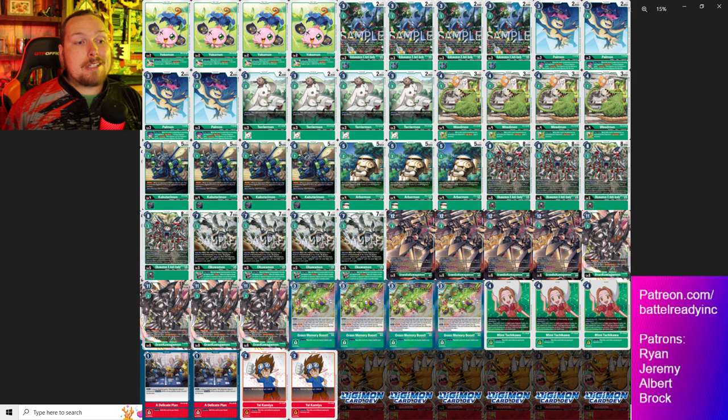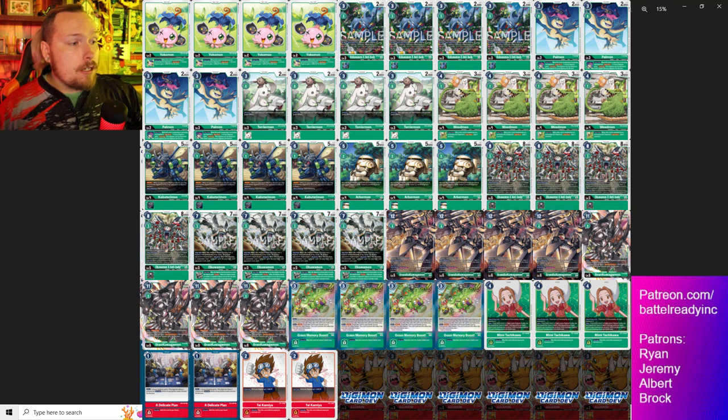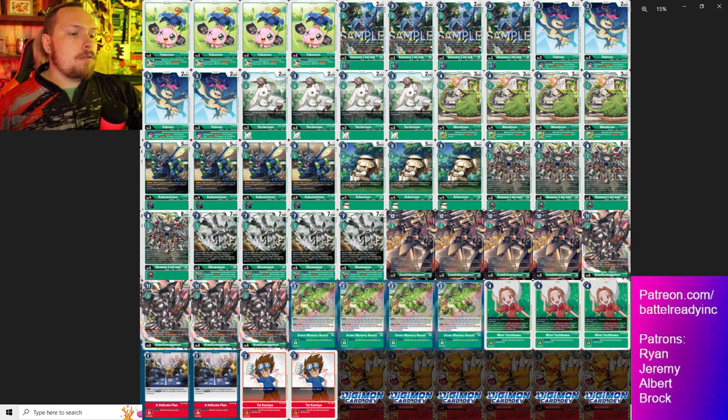That reduced evo cost is super important - zero memory to evo on top of Akuamon means you can keep the regular Akuamon with that piercing inheritable. You can Digi-Burst away the X Antibody one with your level four, three, and baby, and keep the Akuamon as the fifth inheritable to keep that piercing. If they use blockers, you're still good. Of course, you've got the Grand Kuagamon OTK package - the Ties with Delicate Plans, the Mimis.